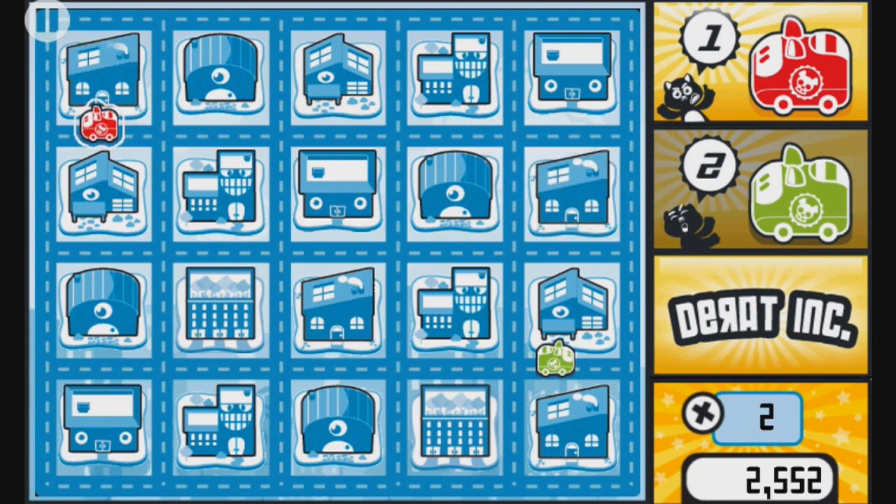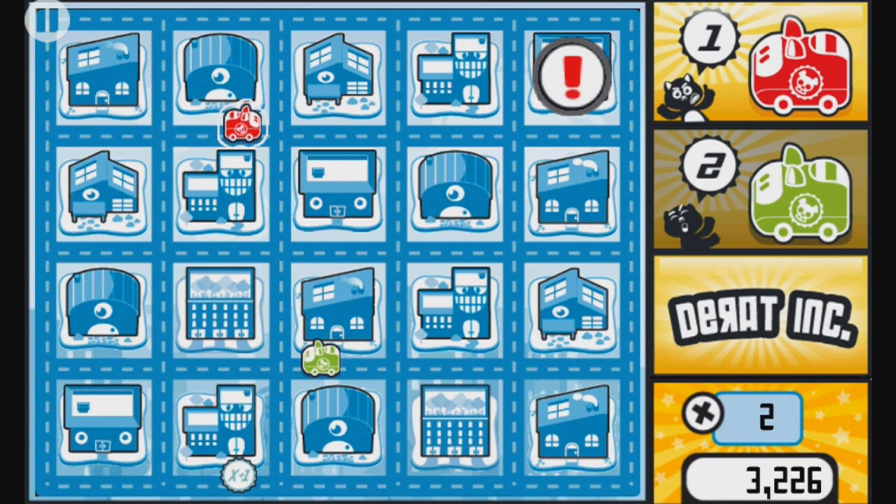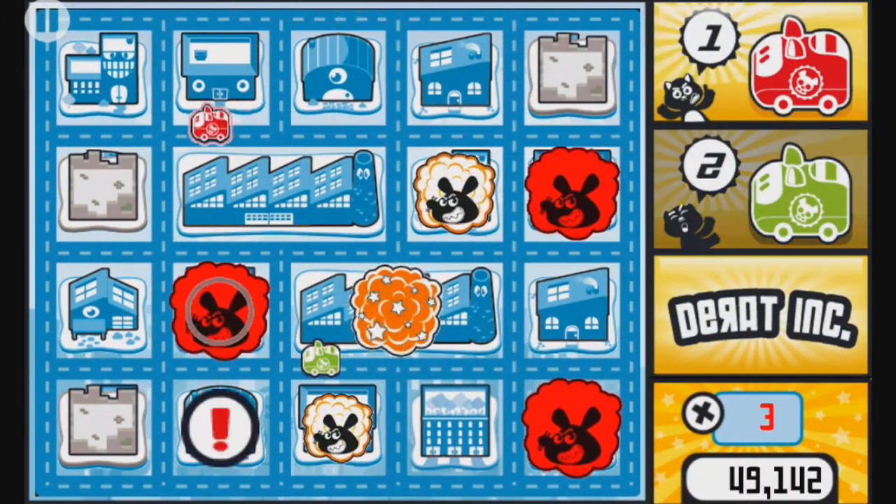In the early game, you'll have control of two vans. To drive them around, you simply tap the van you want to move and then click on the location. If the rats get out of control, it's game over.